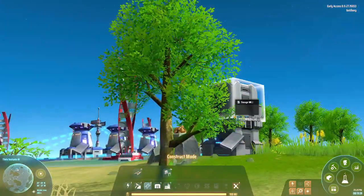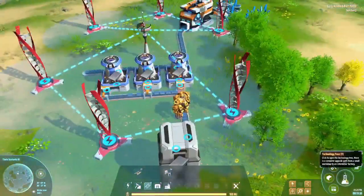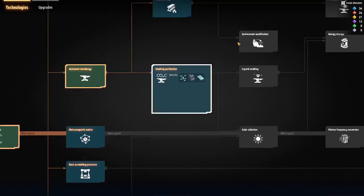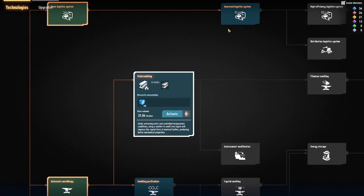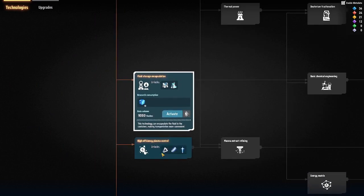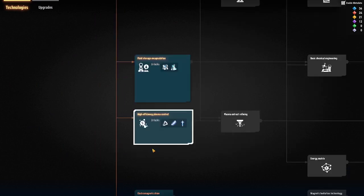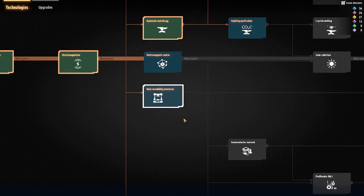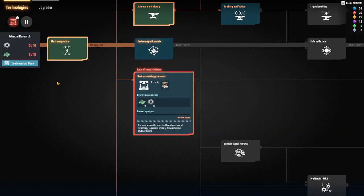Boom - we have a storage. Now we need to get moving on the matrices because we need matrices for the other research. We need a matrix for this, and this, and this - but not for this one, so let's upgrade it.